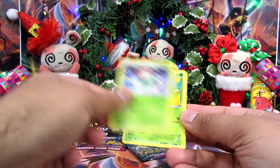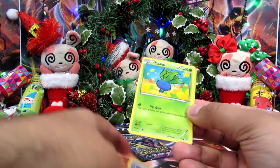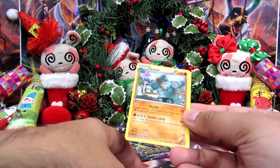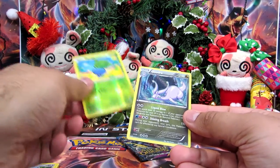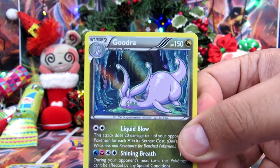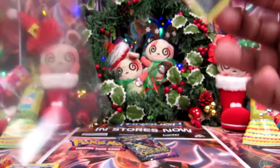Okay, Ace Trainer, Blossom, Forest of Giant Plants, Oddish, Eevee, a Cottony, a Relicanth, a Golurk, an Oddish Reverse, and nice — it's a Hollow Goodra, which looks freaking cool. Looks cool as anything.